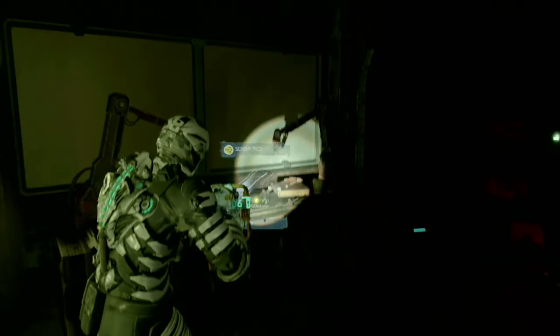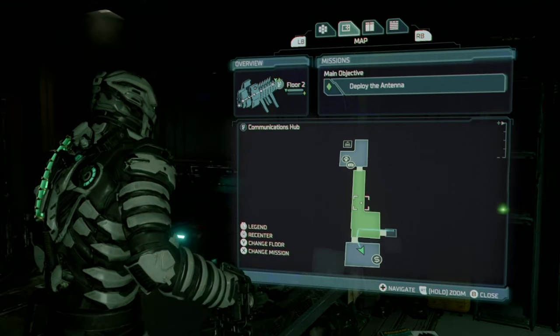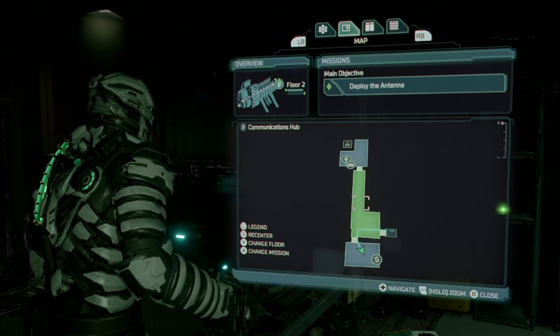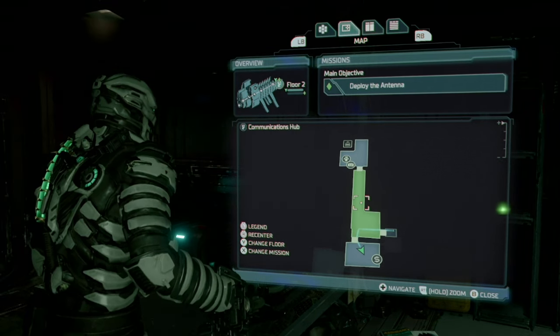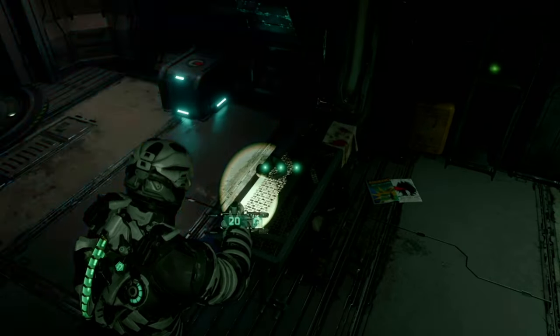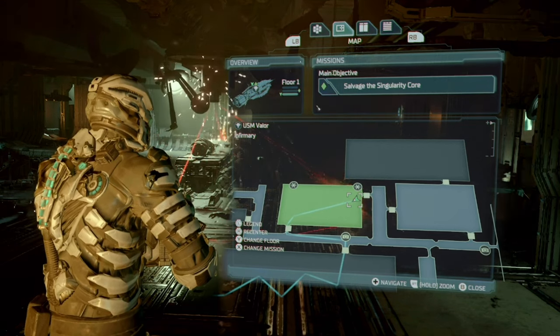Next, in chapter eight, we have a weapon upgrade for the plasma cutter. Shortly after receiving the main objective 'deploy the antenna,' go down an elevator, make your way to this room, and it's right on the bench.